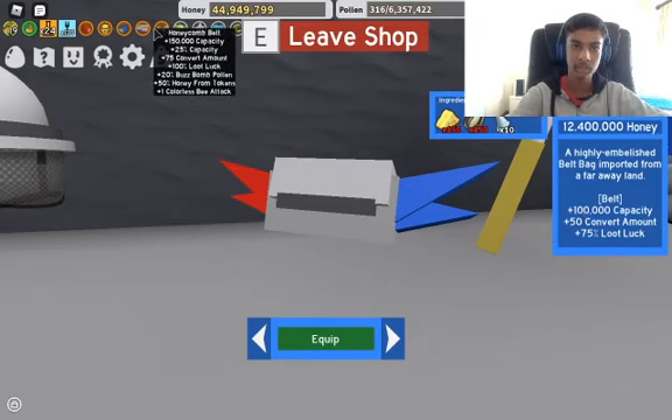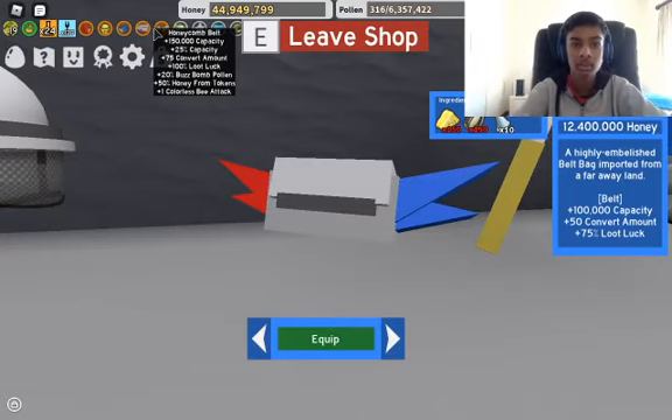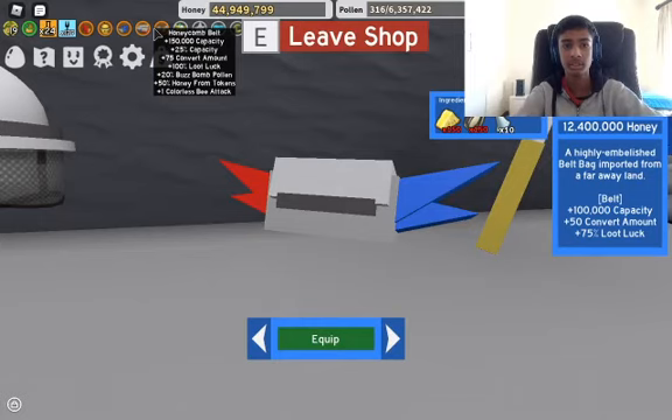Now with the honeycomb belt, you add one, two, three, four, five, six, seven things to your player. We got plus 150 capacity — that's 150,000 capacity, that's a lot more. Plus 25% capacity, that's also a lot. Then plus 75 convert amounts, more than the Mondo. Plus 100% loot luck, a lot more. Buzz bomb pollen — that wasn't even on the Mondo belt.